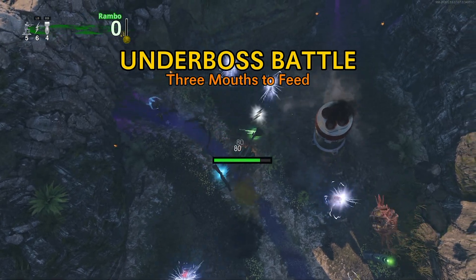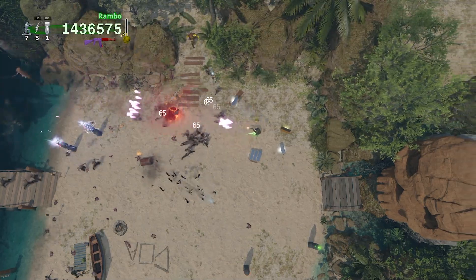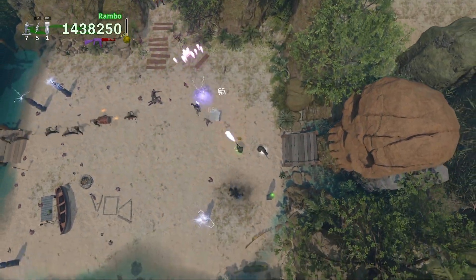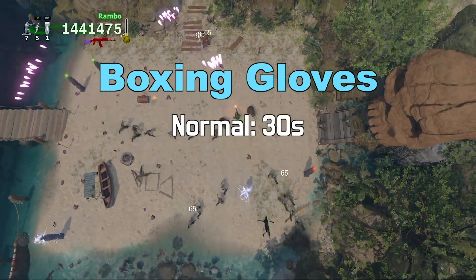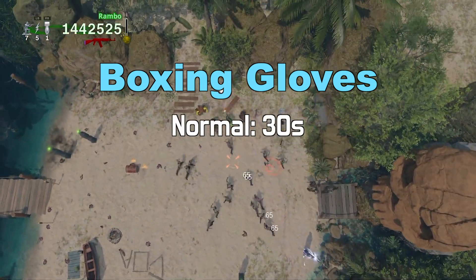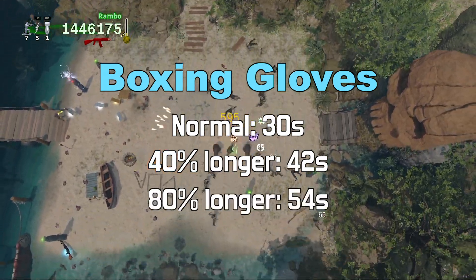Reduced the swipe distance of the Margwa by 17%. With the Fate of Fortune, also known as Blessings, most item pickups now last 80% longer rather than just 40% longer. For example, Boxing Gloves normally last 30 seconds — with pre-patch Fortune they lasted 42 seconds, and now with the current patch Fortune they will last 54 seconds.